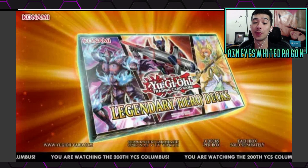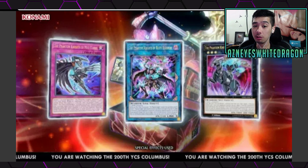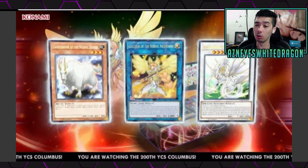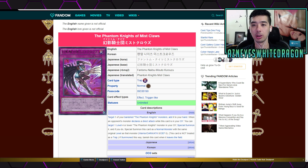What is up guys? We are going to be taking a look at the new legendary hero deck. Some of the cards did get revealed during a live stream — the quality of the cards is kind of potato as far as visuals go. But there is going to be a new phantom knight link monster, a new hero link monster called Extra Hero Dread Decimator, a new Nordic Ascendant card, and Ensen the Sky Dragon. Let's go ahead and check out some of the new cards as well as some new cyber dragon support and other Yu-Gi-Oh news.